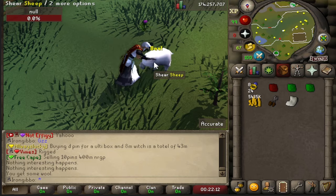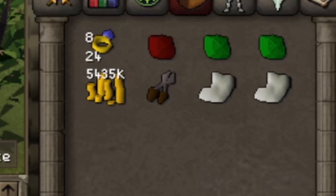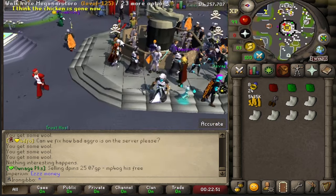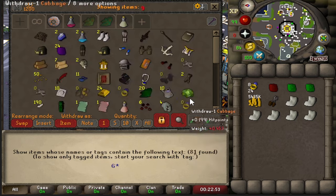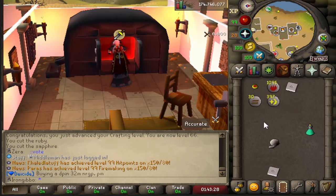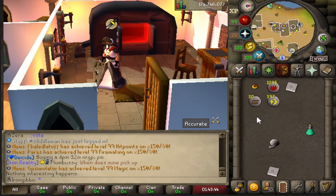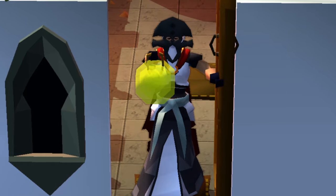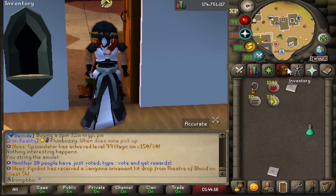I forgot my shears. Wool secured. The only thing we need now is gold, which I do actually have a bit of — 24 bars. Just about to create my ruby amulet unstrung, then we're going to string it, do some hocus pocus, and the Amulet of Strength is mine!